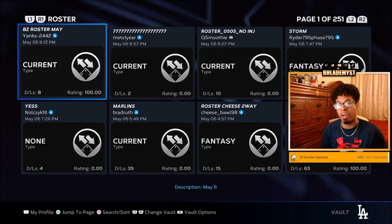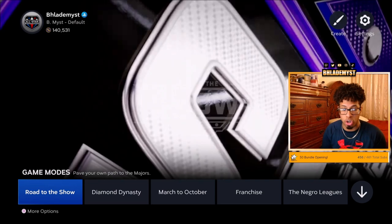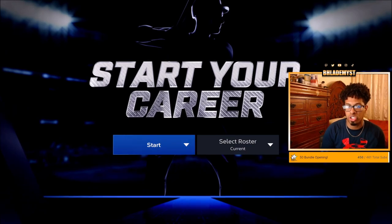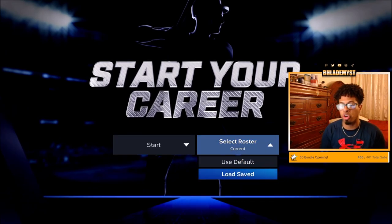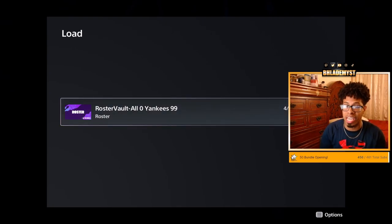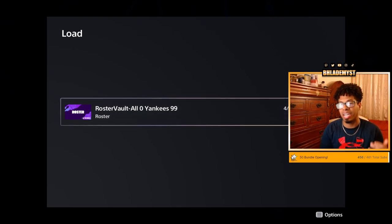If not that — and you're on old gen, or current gen can do this too — go inside the vaults and find a roster that has one team full of 99 overalls while every other team is full of zero overalls. Save that roster, and before you enter Road to the Show start a new file, because you can't save new rosters to a current one. In that new file, load that saved roster. I have one where it's all-team zero and Yankees 99, so I get drafted to the Yankees and have a team full of 99 overalls for easy extra plate appearances, and pitching against other teams is super easy.